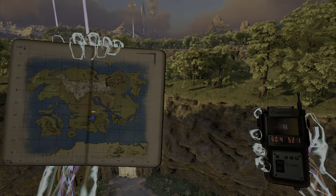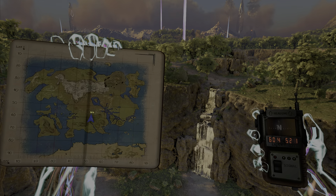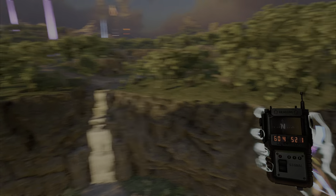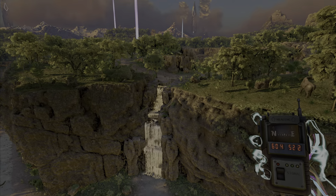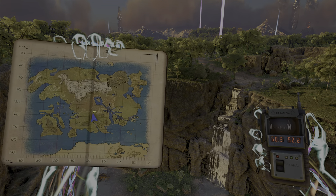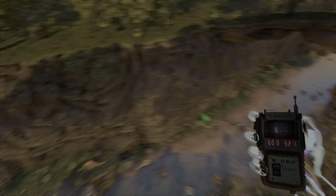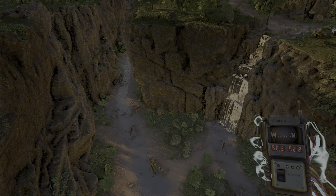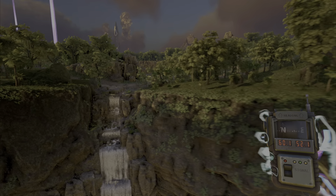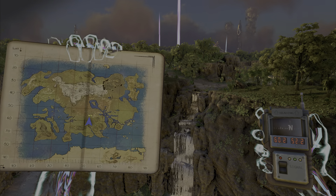These are going to be in no particular order. Right here at 60 52, as you can see on the map, we have this really nice flat area around this waterfall. It is in a pretty good central location on the map, with access to water right here. This is going to be a very nice place to go, and it is pretty flat, which is actually harder to find on this map than you would believe.